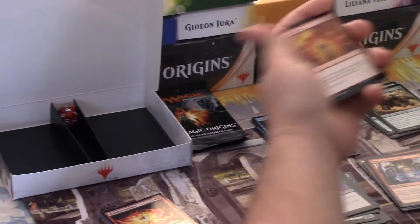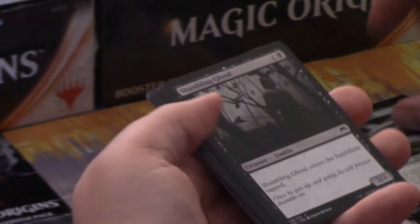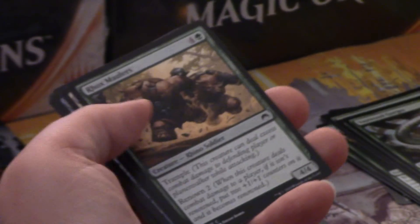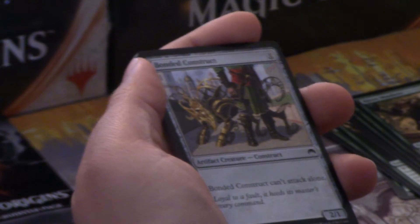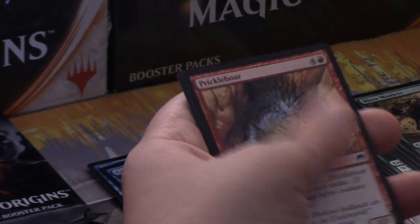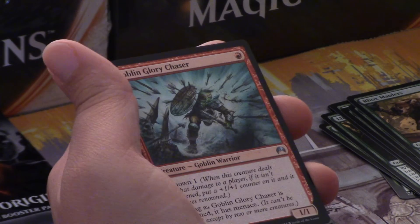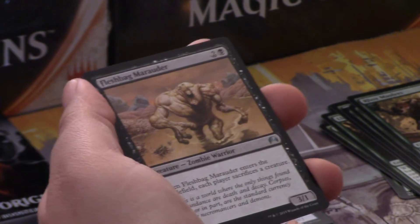Starting off good with this pack with a Chandra's Fury right on top — that's cool. Charging Griffin. Negate. Vastwood Gorger. Shambling Ghoul. Calculated Dismissal. Rocks Maulers. Heavy Infantry. Another Bonded Construct — that card's great. Another Prickleboar — more red cards is always good. Goblin Glory Chaser getting us into the uncommons and starting us off right. That card is awesome — playing that on turn 1 scares your opponent quite a lot.